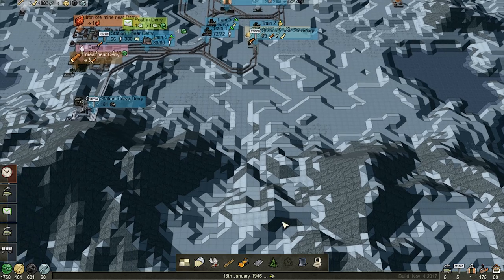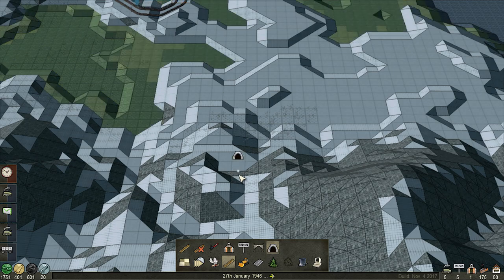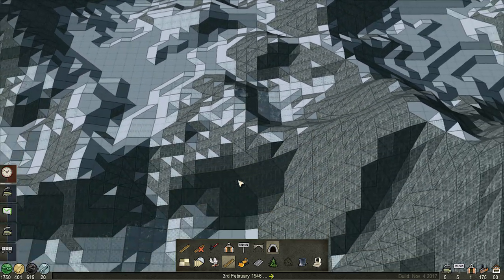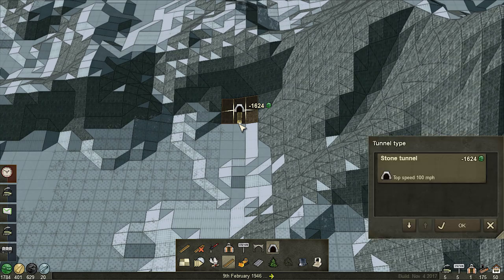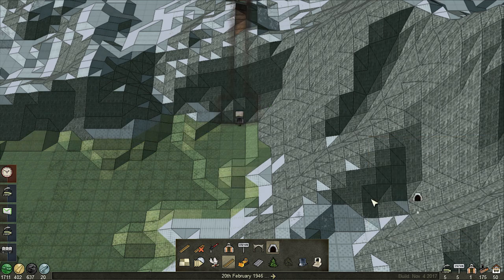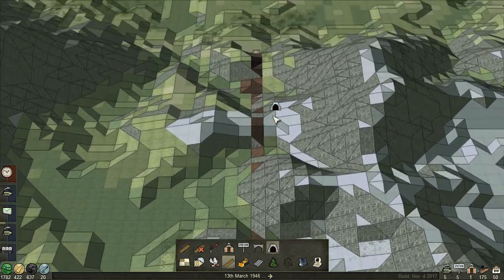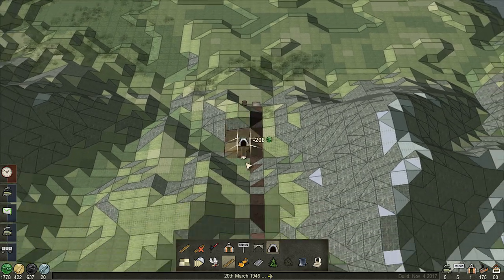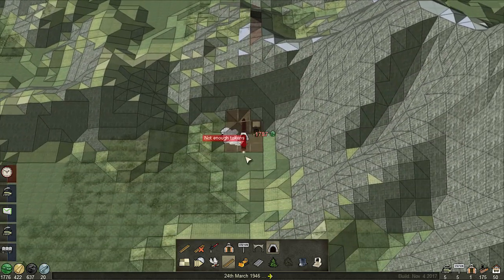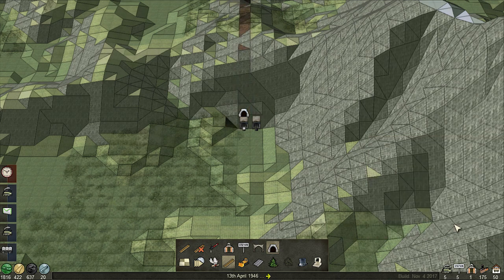Continuing on, we have the foundry up here which we're working towards. Of course we do have enough for that tunnel now. The biggest issue though is that we need two. This is why we need more money production because even at high speed we're not making enough for this to actually go very smoothly, and as you see it did not take the money.